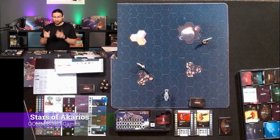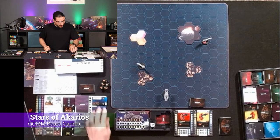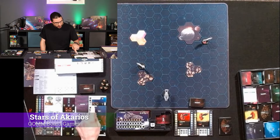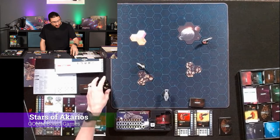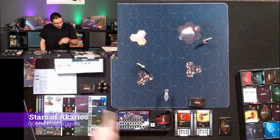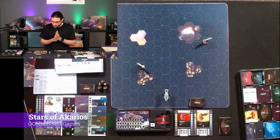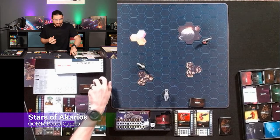Nothing to protect — my goal is just to take them both out. I was able to pick up a tech upgrade here, so I picked up Cloak, which with two dice — either a movement or an attack die — I can go ahead and become Cloaked. So let's dive right back in.